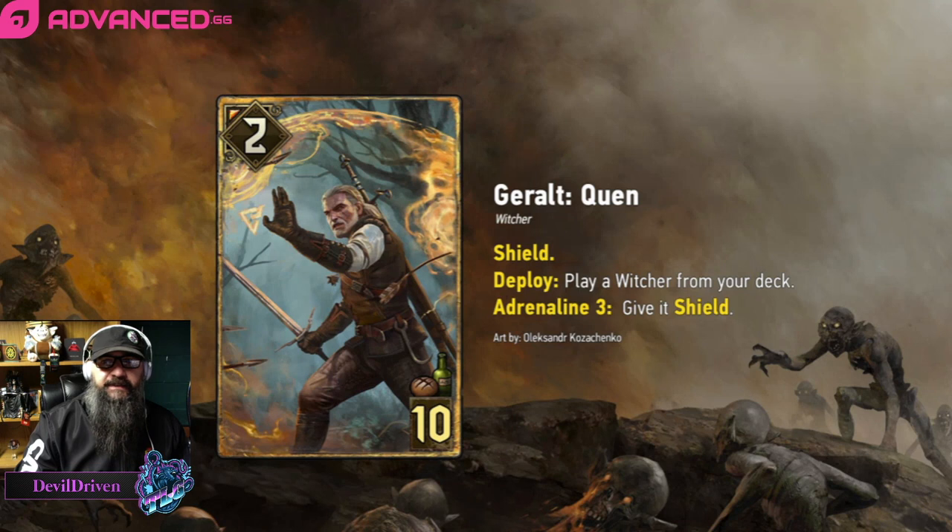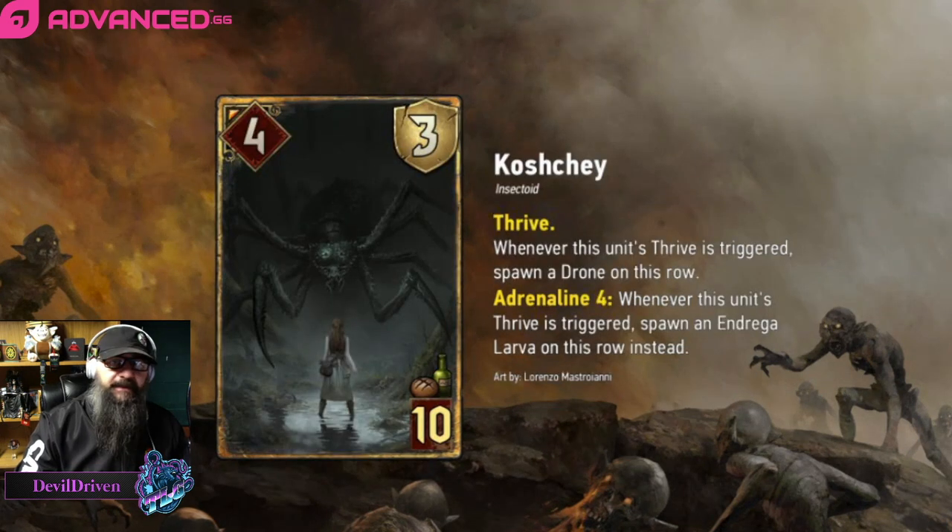Next one is the one that OceanMud revealed — Cost J. He's four strength, three armor, ten provisions. Whenever this unit's Thrive is triggered, spawn a drone on this row, Adrenaline 4, so you play it with five cards in hand. Whenever this unit's Thrive is triggered with Adrenaline active, spawn a larva on this row instead. There was a thread on Reddit about this card and the amount of value you can get off it — just playing five-strength cards to consume ones, the dog guys — it was insane.